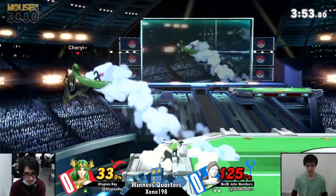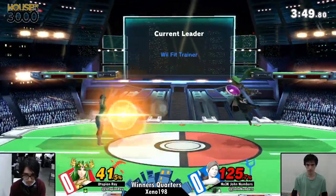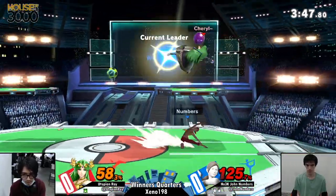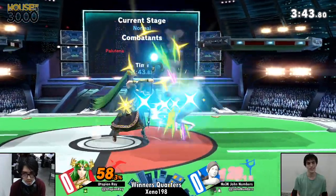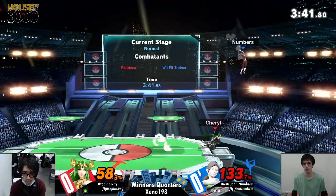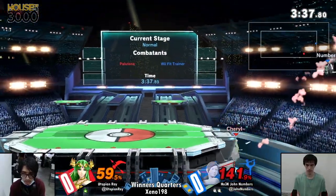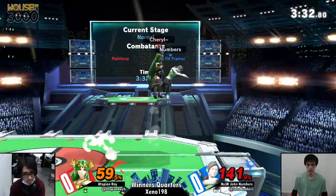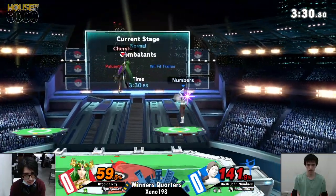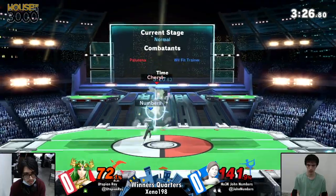And once again we see the nerfs — the down throw sending Numbers too far away to be followed up on. The spacing is just barely off, and that's going to be huge for Utopian Ray. He goes all the way down there for the neutral air, but not enough to take the stock. That's really big for Numbers — he is surviving to really late percents. Just 41% here, and it might go even further.